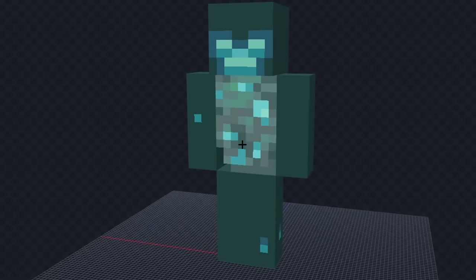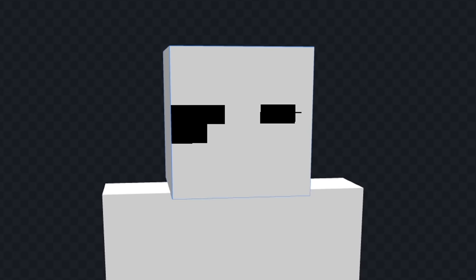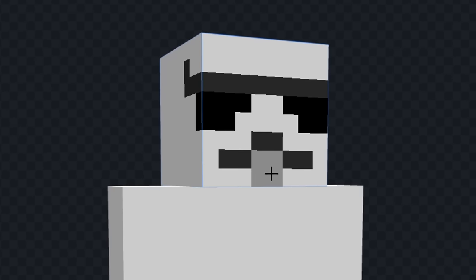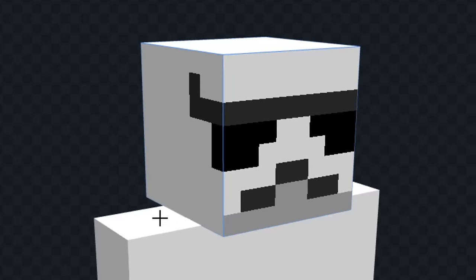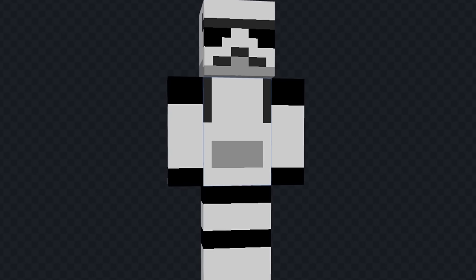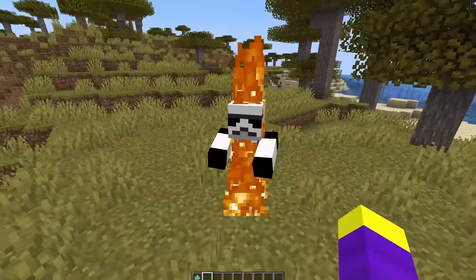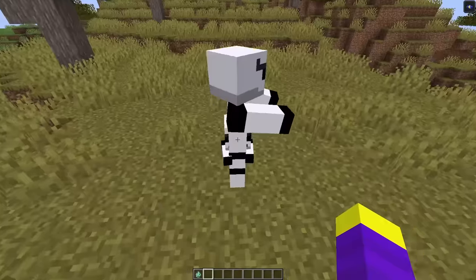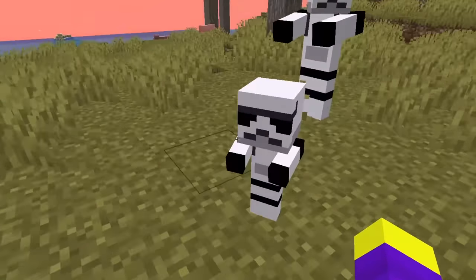It's time for the next mob. The next mob is a drowned. And we got trooper. For this one, I think I'll make a stormtrooper. Let's color the body fully white. And we'll add the black eyes. And we'll also put some gray spots on the head. And we'll also add some lighter gray parts underneath. Next, let's color his shoulders black. And we'll do the same for his hands and other parts of his body. And we'll add a few more details. And I think we're done. Let's see it in game. Okay, he doesn't look bad. Oh, I didn't know drowns could burn. That's better. Let's see a baby stormtrooper. I think the baby looks a lot better than the big one.